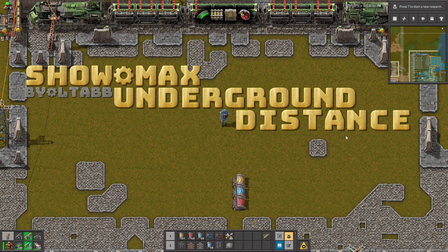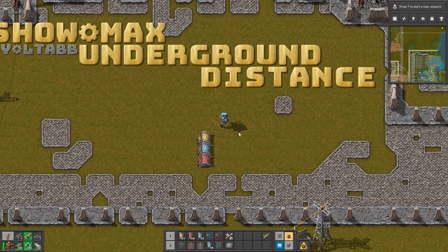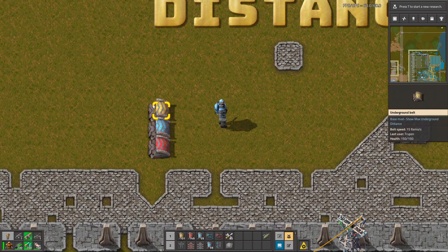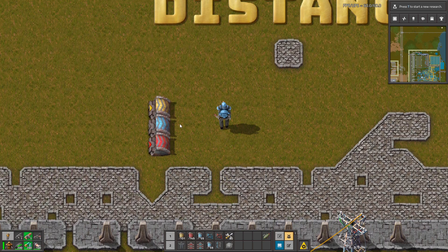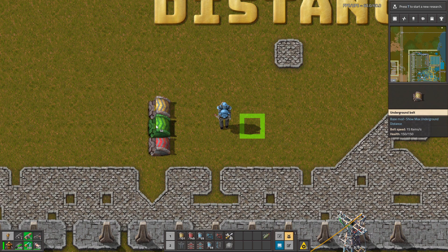Hello guys, this is ShowMax Underground Distance. It's a very simple quality of life mod that changes how you place underground belts. When you get this yellow belt, you can see what the maximum distance of this belt is. Very useful. Of course, when you get a different belt, it has a different maximum distance.